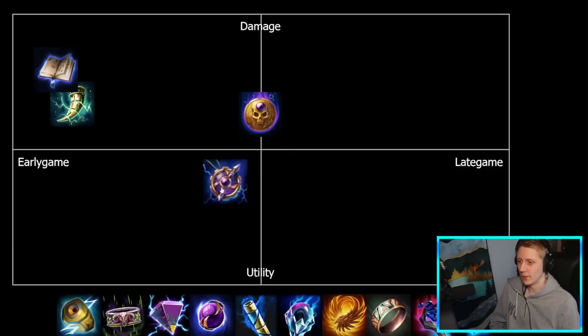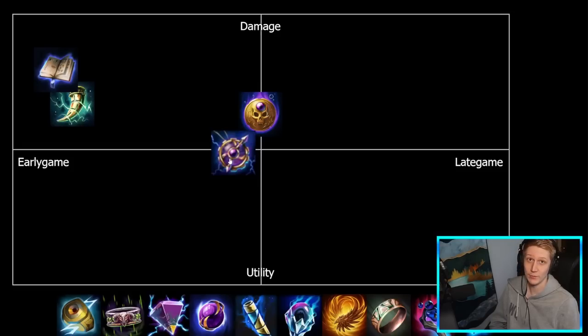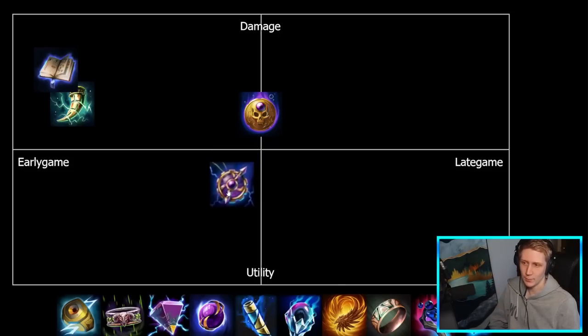Kronos Pendant is interesting because it can really fit anywhere in your build if you need that CDR. We'll put it somewhere towards the middle, maybe slightly more early game — you generally don't build it last item, but you also don't build it first. In terms of damage versus utility, it skews more toward utility because it has 20% cooldown reduction plus extra CDR on the passive, some MP5, and the damage on it isn't great — just about 100 power.